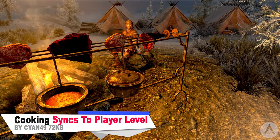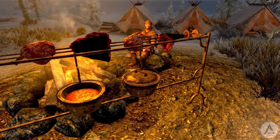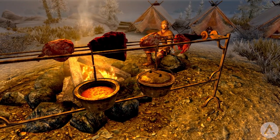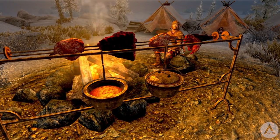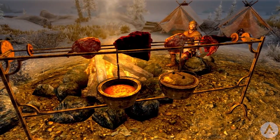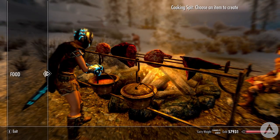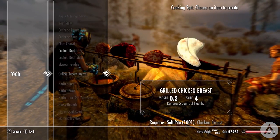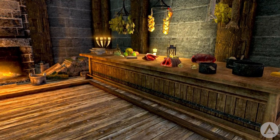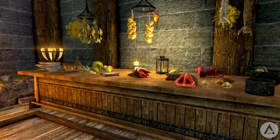Our next mod is called Cooking Syncs to Player Level, and this mod aims to improve the effectiveness of cooking in the game without damaging the balance. Here are the changes: dishes changed by this mod increase in effect as the player grows — for every five levels of the player, you get five bonus points of effect. The maximum bonus is 100, so basically for every level up you get a plus-one effect on food, but it only adds per every five levels. Vegetable dishes and sweets have a bonus of up to 50, while soups and stews restore health and stamina.